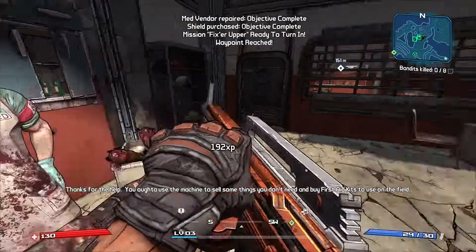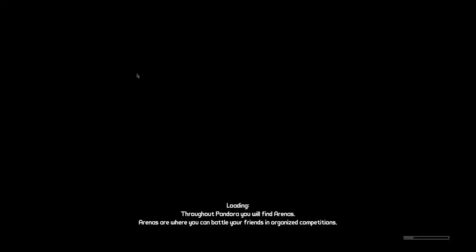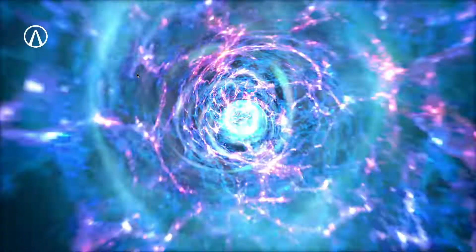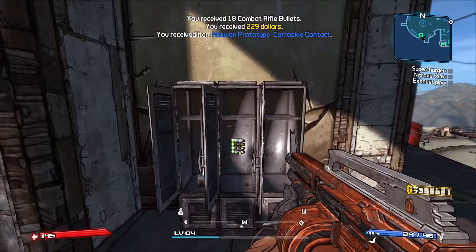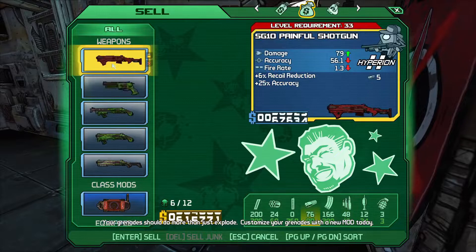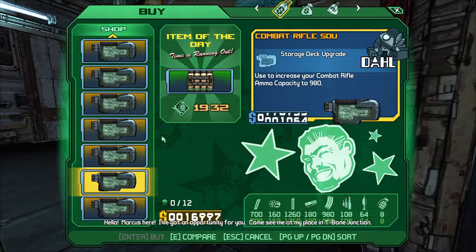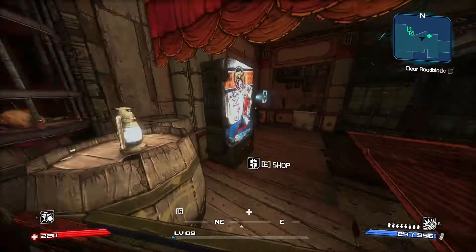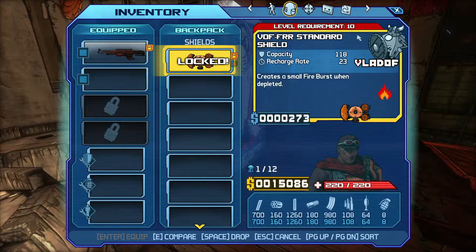Vladof shields don't spawn until level 10 and they are fire burst shields. With that done, we move on to the DLCs. I show up to each DLC just to lock them into my fast travel station. Once I get to T-Bone Junction I accept missions from Scooter, then run around grabbing all the weapons I can for money so I can buy all the legendary stuff and play through that DLC first. In the Underdome DLC I look for anything Vladof — we need a proximity mine grenade, a fire burst shield, and any Vladof gear like pistols, ARs, or a sniper.